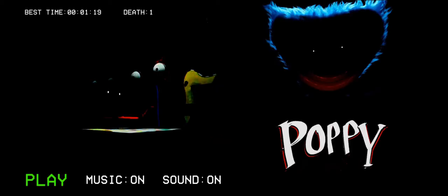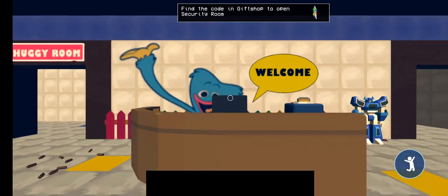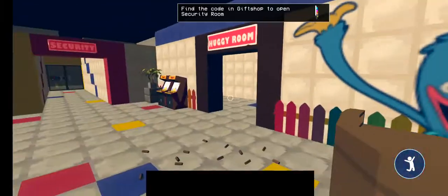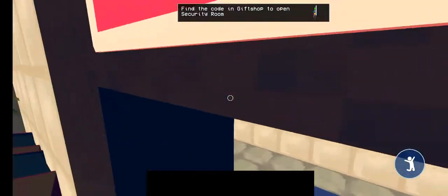Hello guys, and welcome back to another horror gameplay. Today I'll be playing Poppy Playtime. So I have to find the code in the gift shop to open the security room. First, the Huggy Room.